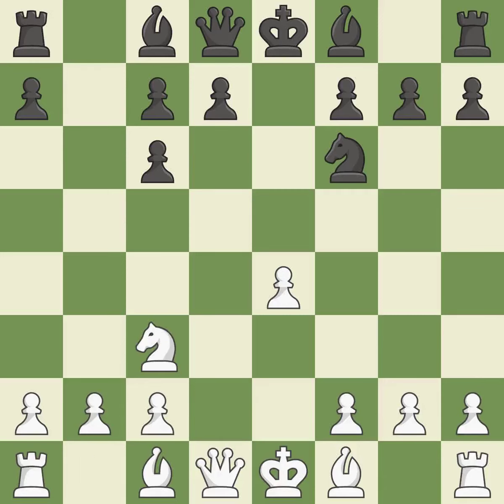A pawn that was being attacked and had no defenses is now protected by this. This pins a knight to the king. Bd3 develops the bishop toward the center, defends the e4 pawn, and prepares castling.